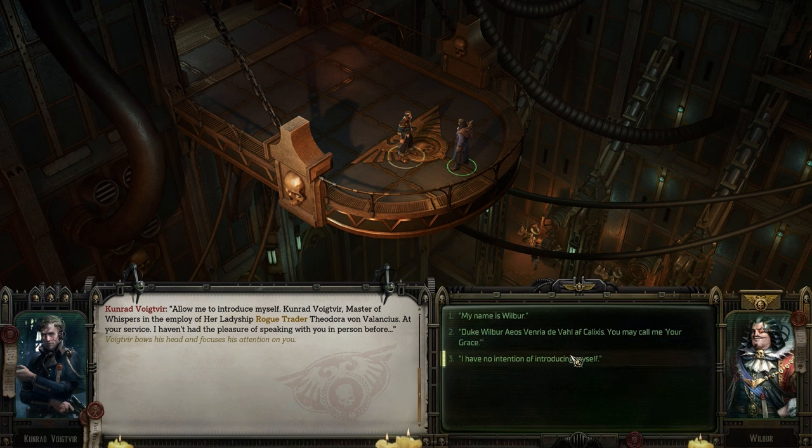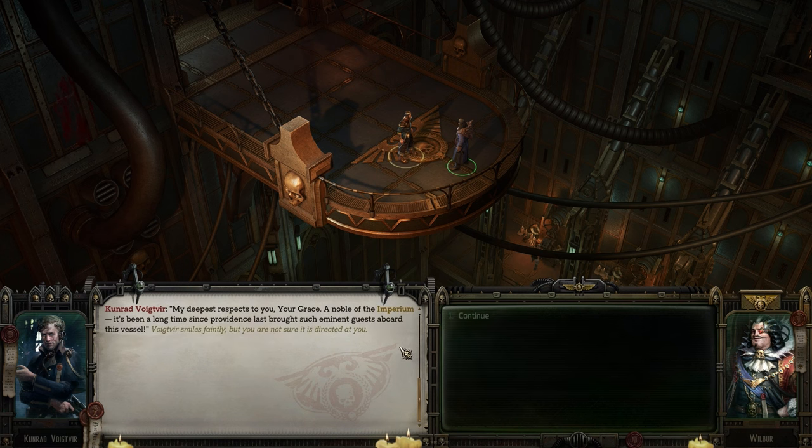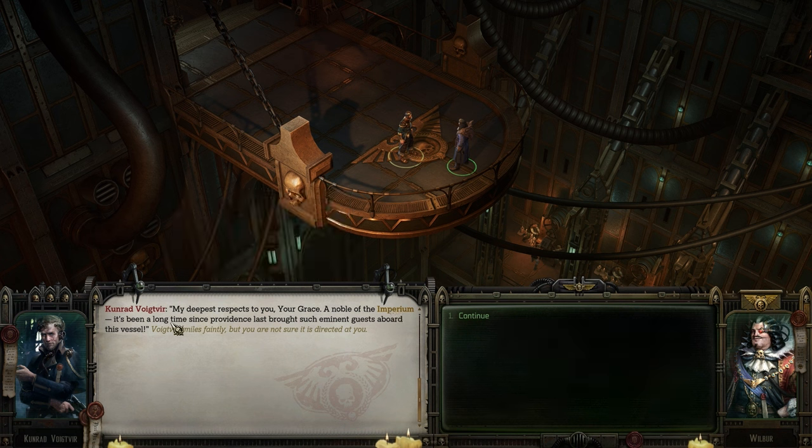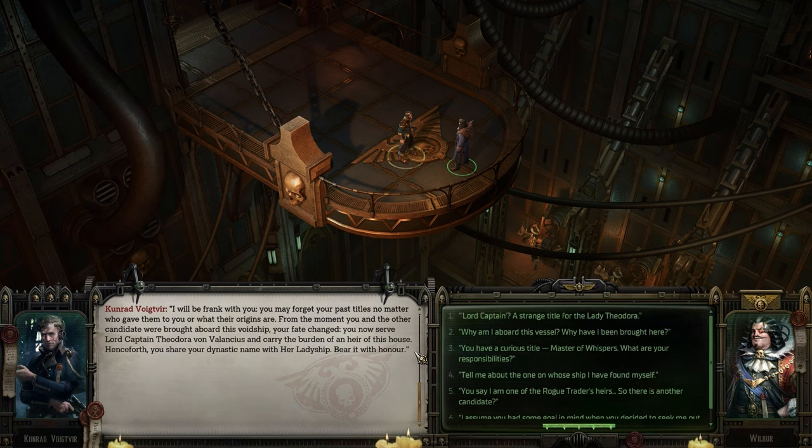Oh my god, our guy is so pompous as fuck: Duke Wilbur Eos Vernaria Deval Afplastis — you can call me your grace. My deepest respects to you, your grace. A noble of the Imperium — it's been a long time since Providence last brought such eminent guests aboard this vessel. I'm probably gonna be going over these highlighted sections; if you just want to pause the video and read that for yourself, unless I don't know what it is, then I'm gonna read it.